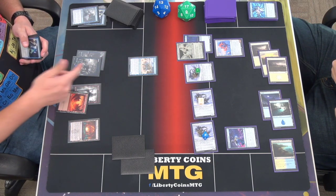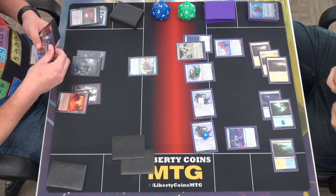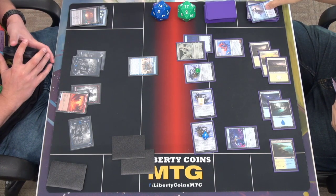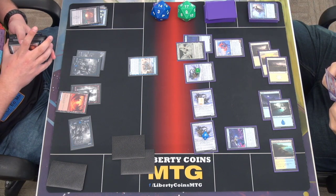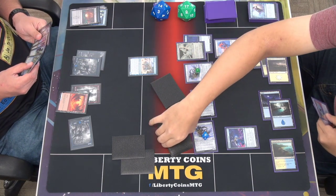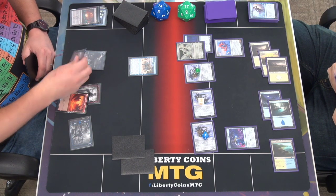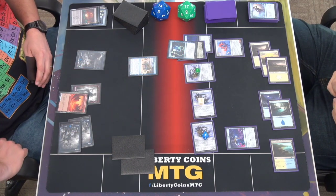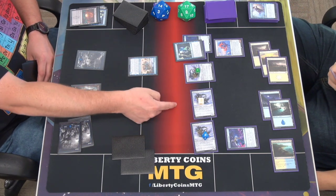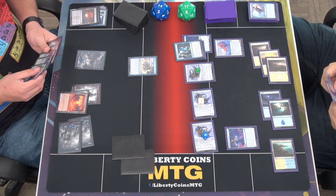Play land for turn — trigger, then it sacrifices. I gain one and go find the land. When that enters it'll trigger again. Turn four — you don't have an answer, you might be right. I'll cast Witness Protection on this guy. Would he still have this attached? Yes, he still keeps everything — the problem is they still keep their counters. If I turn it into a 1/1 it's still a 5/1 effectively. I'm going to pass.